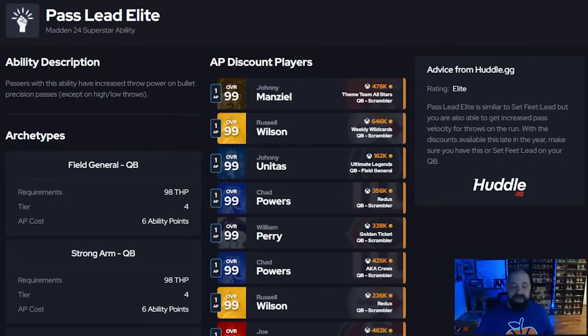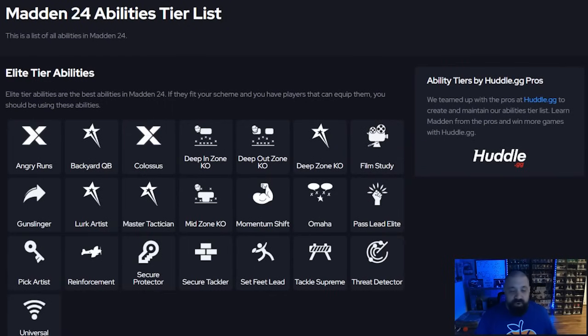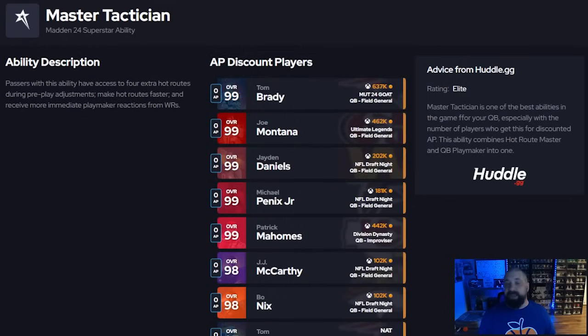If you're a run-first person running pistol or heavy raven, these passing abilities might not mean as much and you'd go with ball carrier abilities instead. But if you pass a lot, you need set feet lead or pass lead elite. Set feet lead is better when your feet are set. Pass lead elite is basically set feet lead but working on the run, standing still, inside and outside the pocket — the only exception is high and low throws. Pass lead elite is definitely better and worth one or two AP out of the nine allowed on offense.